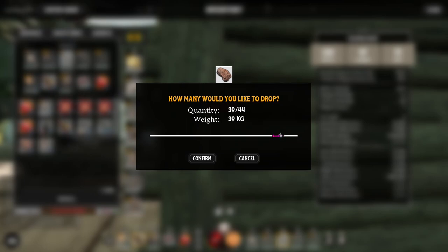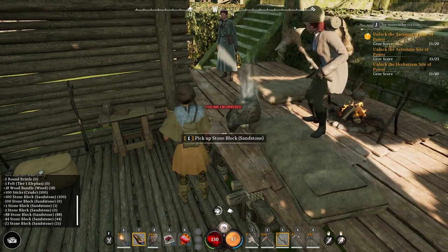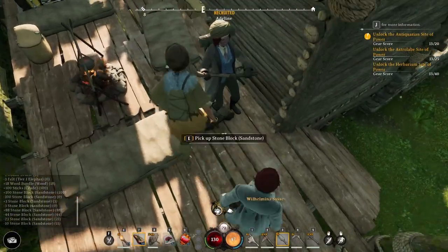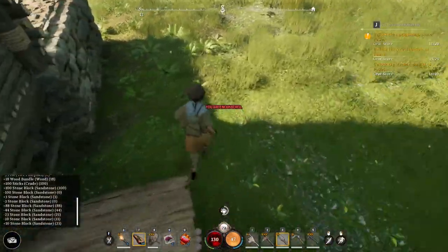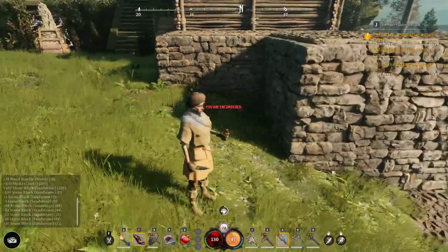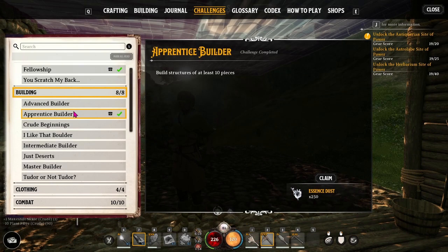If you find yourself encumbered, you can right-click and drop some items; you can choose how many by quantity or weight. When you drop it, it's out in front of you and your NPC might pick it up for you. You can also pick it up yourself and walk encumbered to where you want to build, but you're very slow when encumbered.